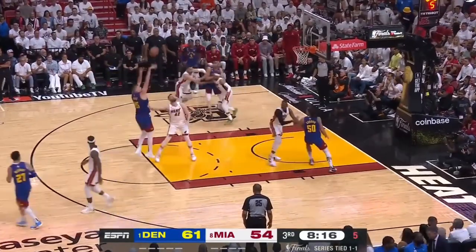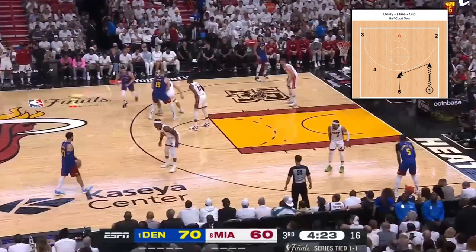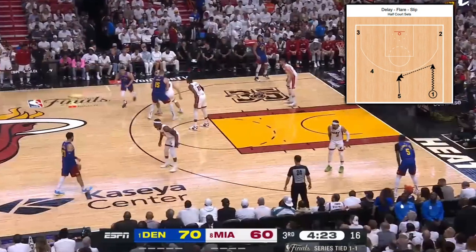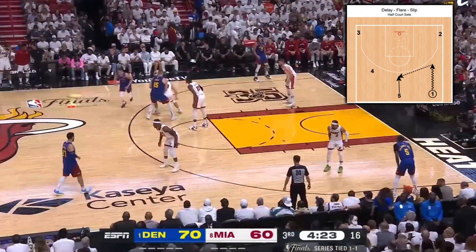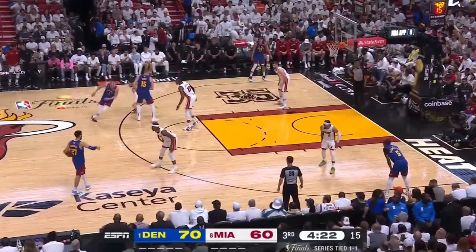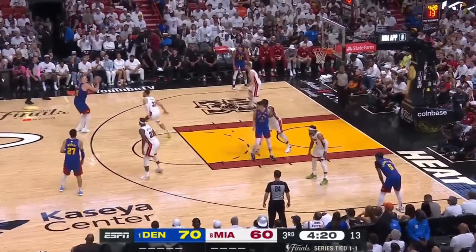The delay flare slip action has the floor fully spaced out with shooters in both corners, while Jokic sets a flare for Porter, who's acting as the 4. After coming off the screen, Porter slips to the basket, Jokic pops and receives the swing pass for the catch-and-shoot.